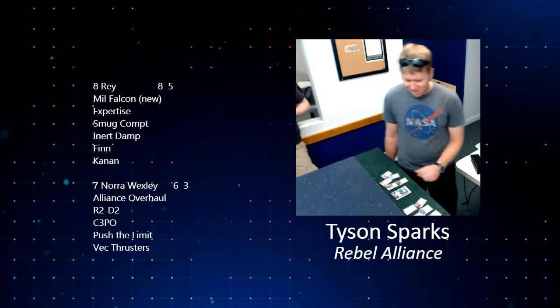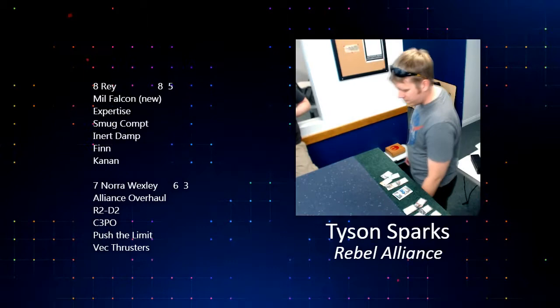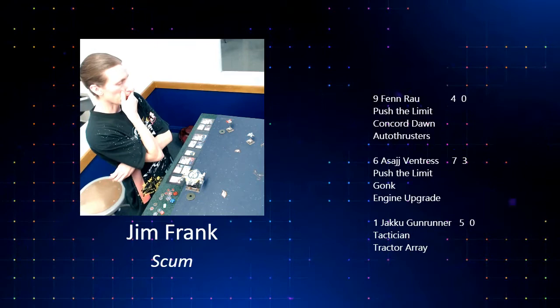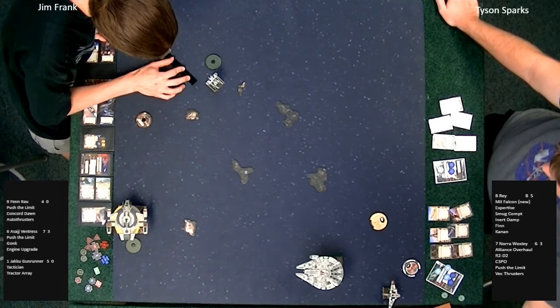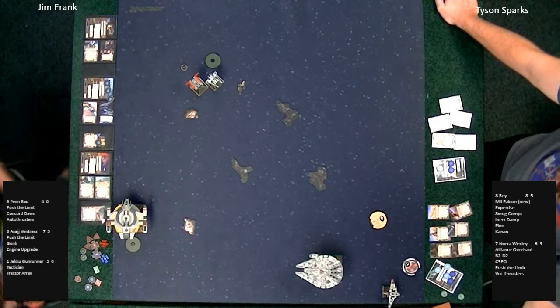Tyson's dials are down. Tyson tends to pre-plan the beginning of most games, so the first couple of turns for Tyson Sparks tend to be very rapidly played. Jim Frank is still holding one of his dials — that Fen Rau dial is still spinning around in Jim's hand. Jim Frank is a much slower, more deliberate player. Looks like the quad jumper starts off with a three-straight — slides right in there next to Fen Rau.